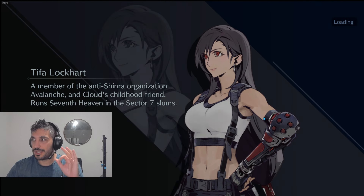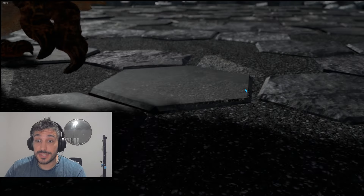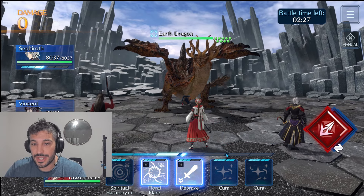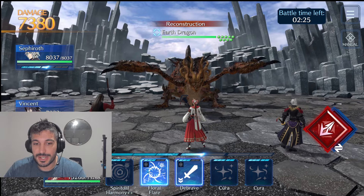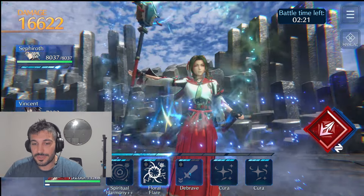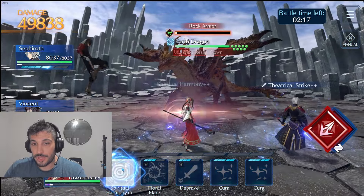I'm gonna try to clear in one go. I'm using Vincent, Aerith and Sephiroth. This is because I don't have Zac, so that's why I need to adapt. So first thing that I do is that I wait to have 5 ADB before I send my first Flare one, and I'm bringing Debrave, although in stage 2 I could also bring Aurora Blow or something around those lines.